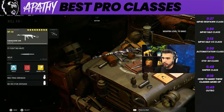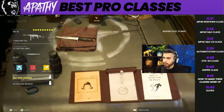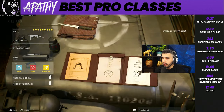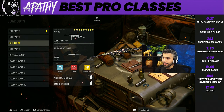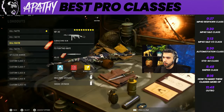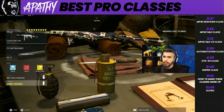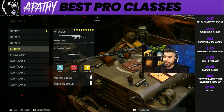For Search, same attachments - nothing really changes on the MP40. Knife is huge with Double Time rush routes. Ninja is a no-brainer. The only difference between this class is it has a smoke grenade. Smokes are obviously really good - the exact same class, the only difference is smoke grenades. You can use it to smoke out crosses to rush the site, bait bombs - really good to use in Search.